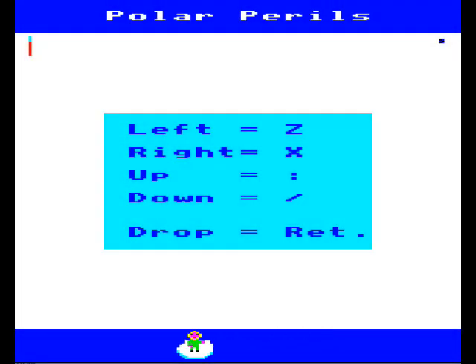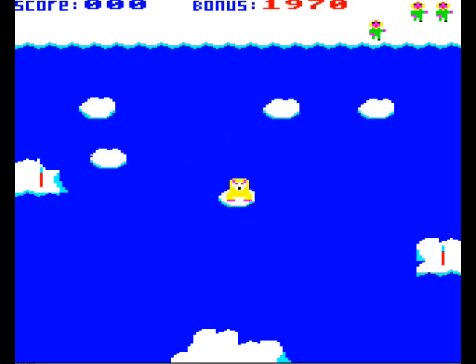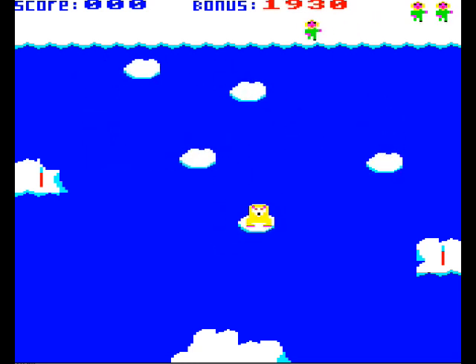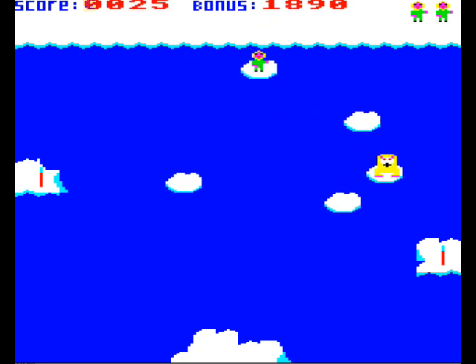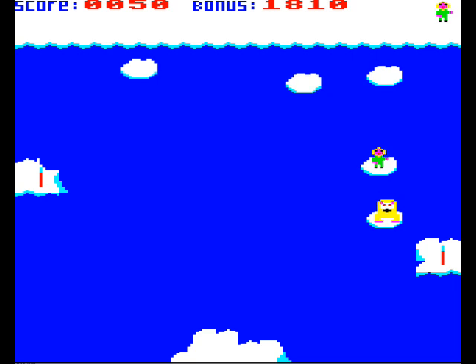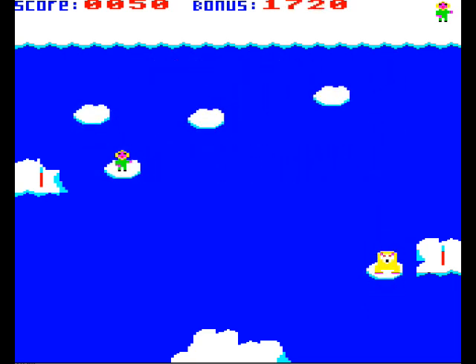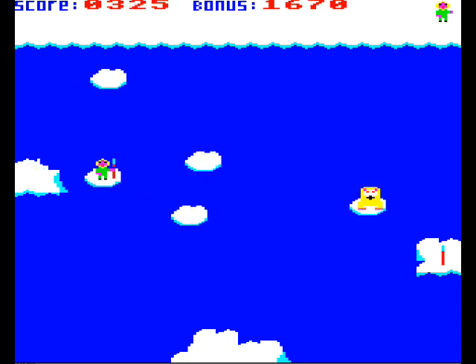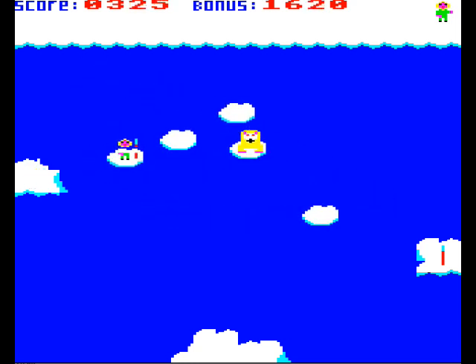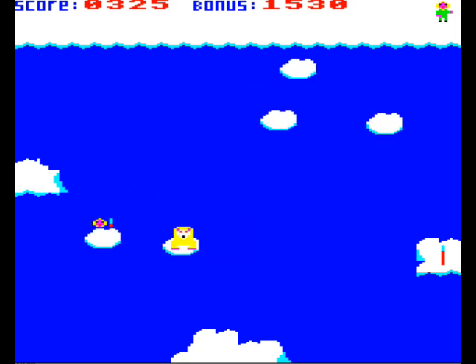This is Polar Perils, a clash of man versus beast in the icy flows of the tundra. It's a diabolical game — a litany of boredom and frustration in which you must jump from one patch of floating ice to another. You need to get from the top to the bottom of the screen, picking up one of the two spears en route. The thing is that all of these ice patches move completely at random, so it's stupid.